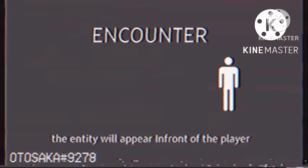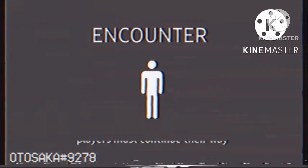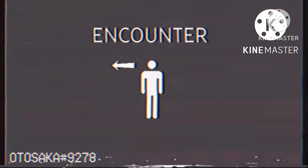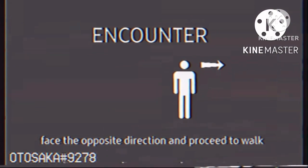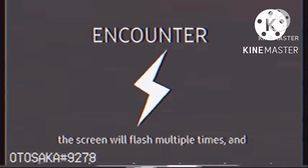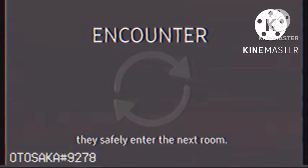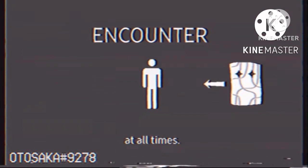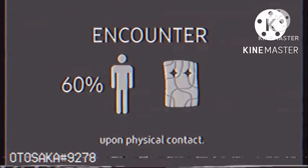The entity will appear in front of the player and proceed to approach it. Players must continue their way until a screen flash is experienced. Once this happens, players are required to face the opposite direction and proceed to walk forward. The screen will flash multiple times and players must repeat the same process until they safely enter the next room. The entity will always try to approach the player at all times, and it will take away 60% of the player's health upon physical contact.